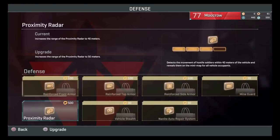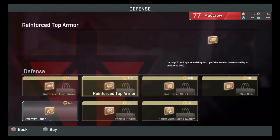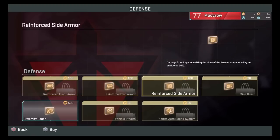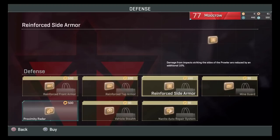For the armor slots, personally I think front armor and top armor are pretty much useless. Side armor is better, but there's only 100 cert cost. You'll have two sides that can take just one more extra rocket, which I think is pretty much useless.